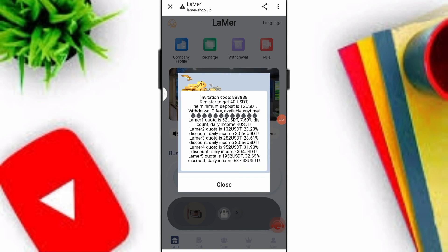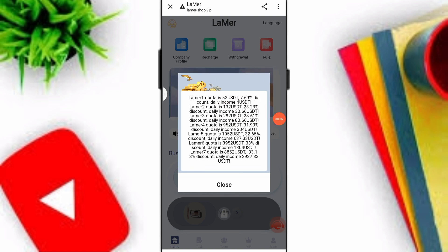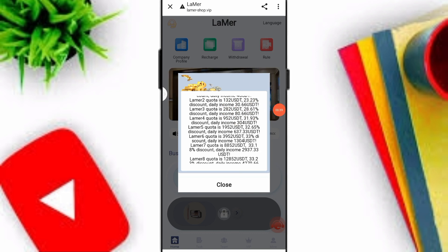If you deposit 12 you can upgrade to VIP1 and earn 4 USDT per day. If you deposit 132 you can earn 30.66 per day. If you deposit 282 you can earn 80.66 per day. If you deposit 952 you can earn 304 per day. If you deposit 1952 you can earn 637.33 per day.